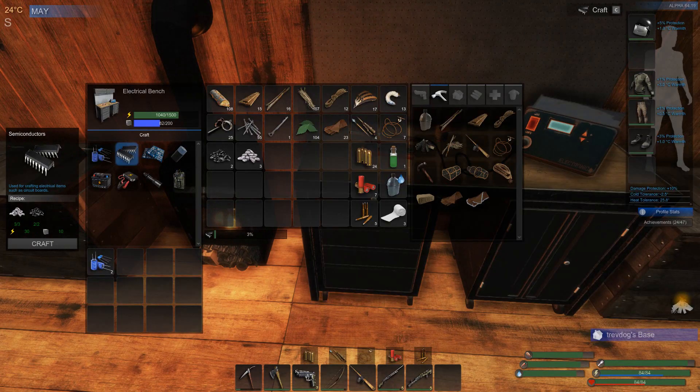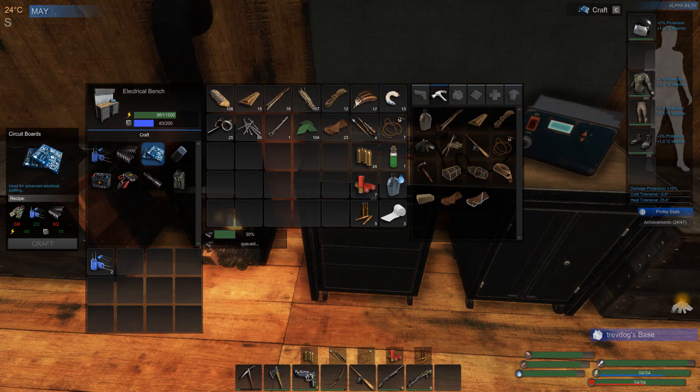That was quick. So to make the circuit boards, we just need the circuits. It'll take a little bit though. I kind of need to hang around just a little bit until the mass gets up.